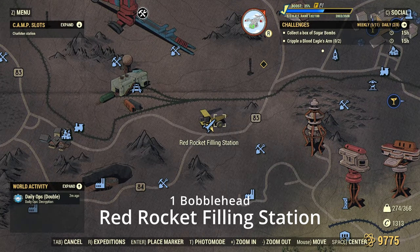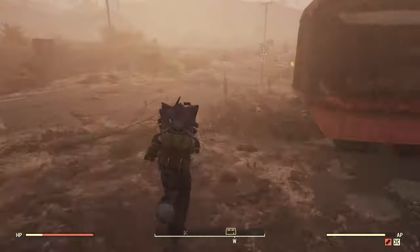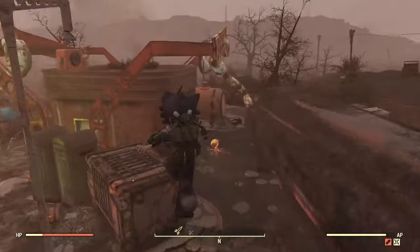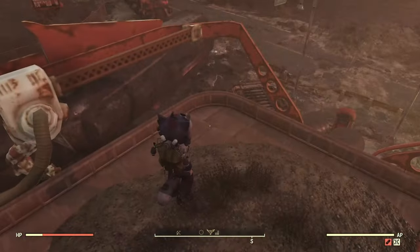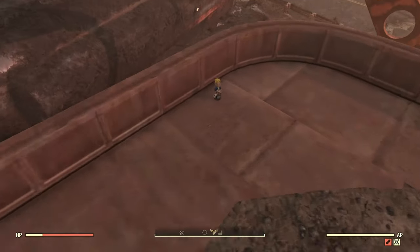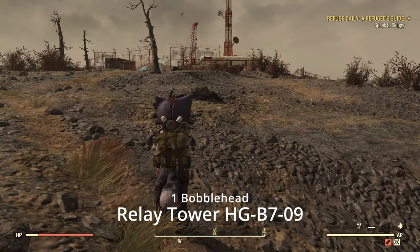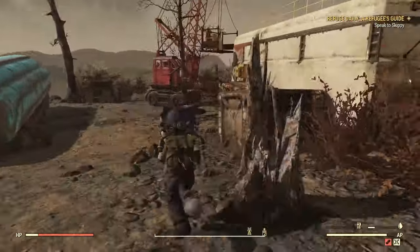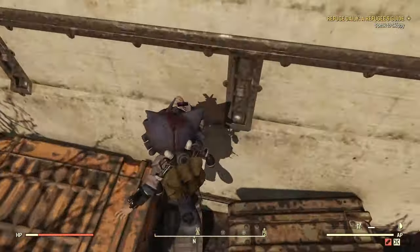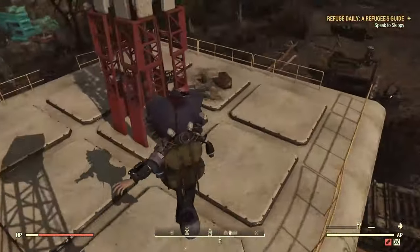Next is Red Rocket Filling Station. I was assuming you'd be able to jump up here without a jetpack, because I don't think they'd put anything you couldn't actually access. This is kind of the way to get up — just up this little do-hickey — and it's right up here on the roof. It seems pretty obvious that this box and container is the way you get up, and it's right up here on the roof.